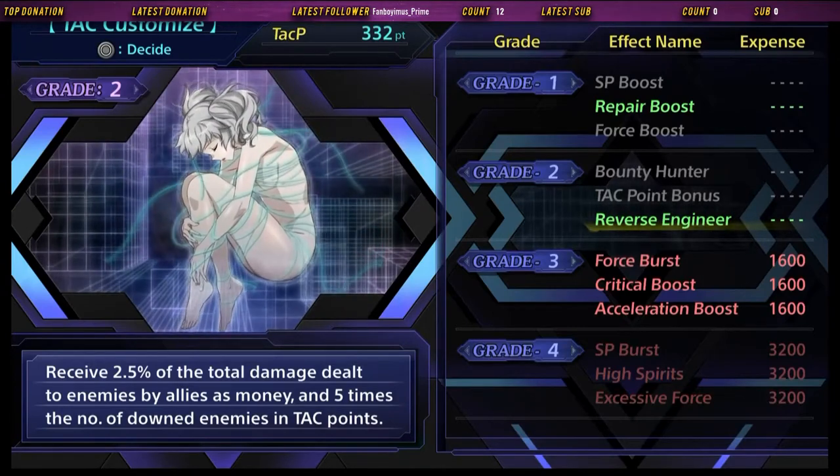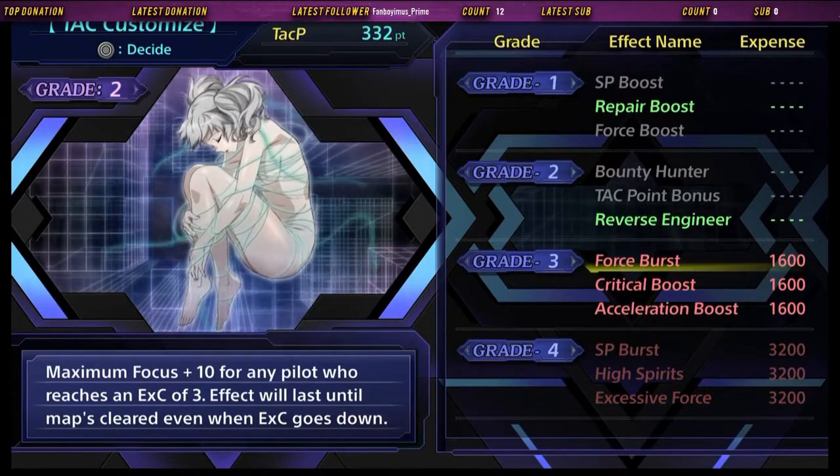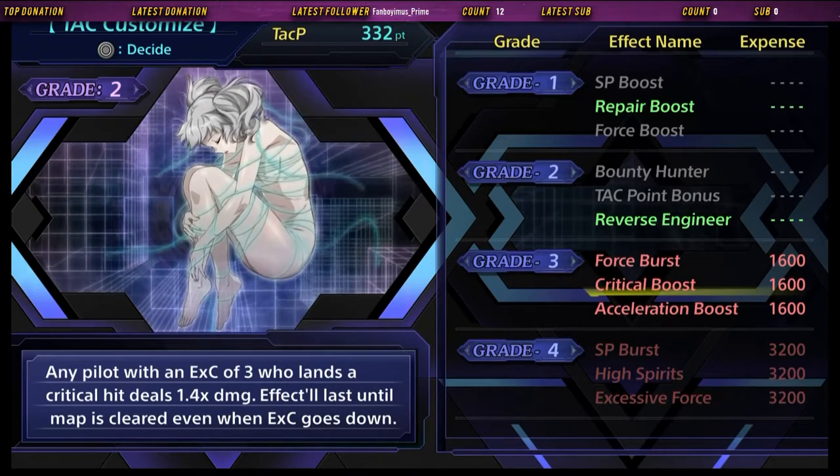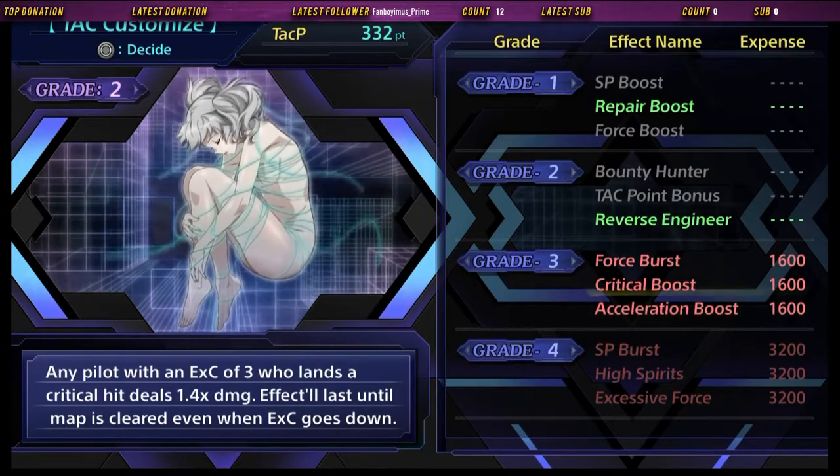Yep, so I've got that. Next rank is going to be Token Force Burst, which boosts the focus for anyone who gets EXC 3 — they get a focus boost. So on all these important missions where everyone gets EXC 3, you get either Damage Boost, Movement Boost, or Focus Boost.